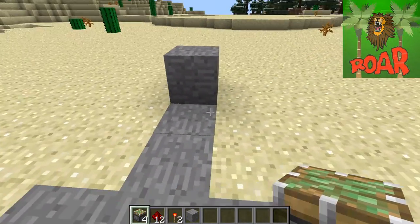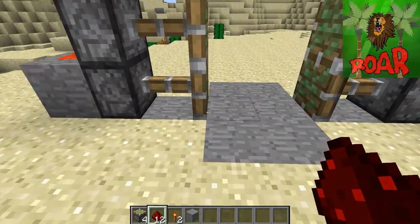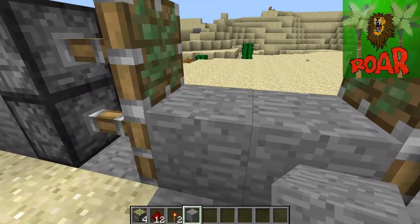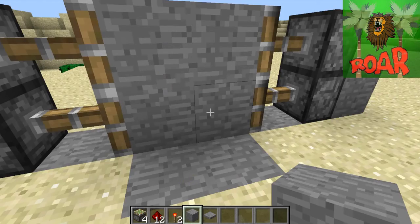I forgot to mention — you also need pressure plates. You just put whatever you make your door out of on here. Sorry for forgetting that!